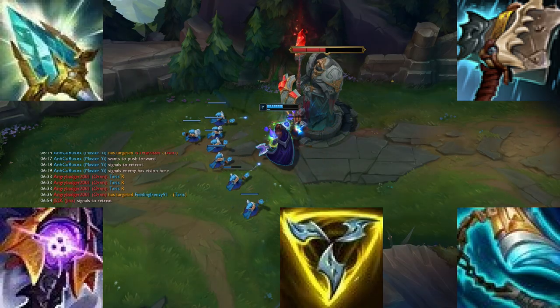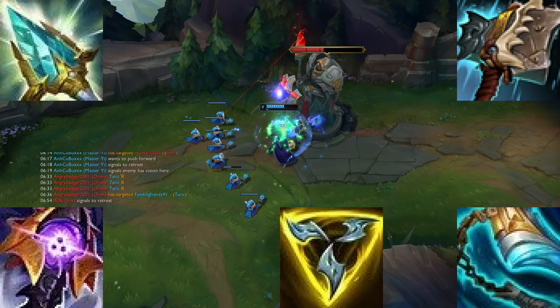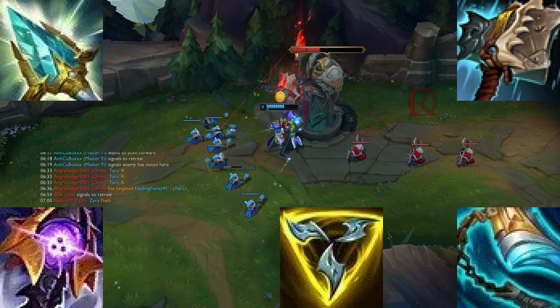Items. If you go AP Taric you still need to be slightly tanky, so I would go either Rod of Ages or Riftmaker.